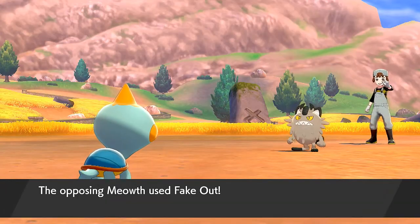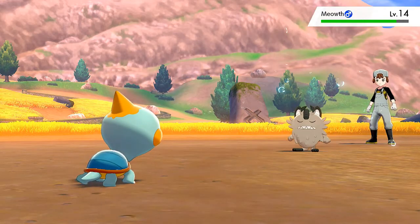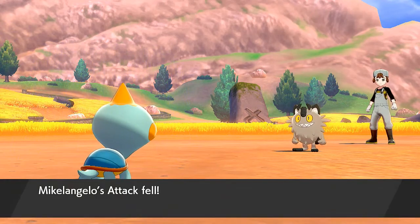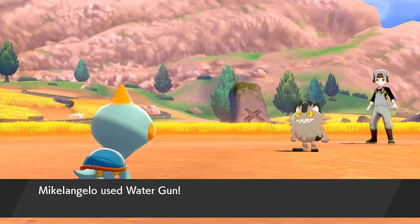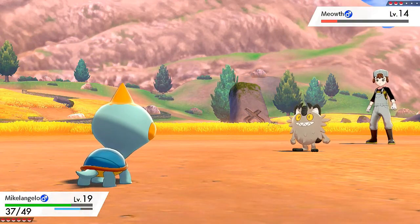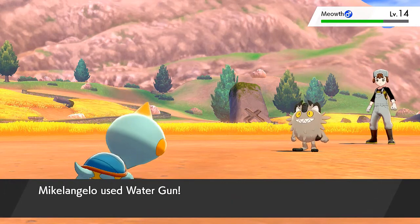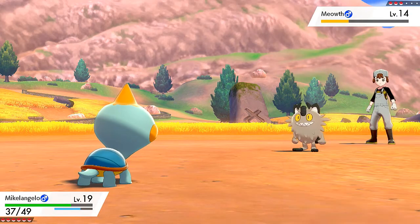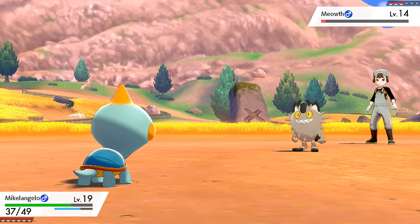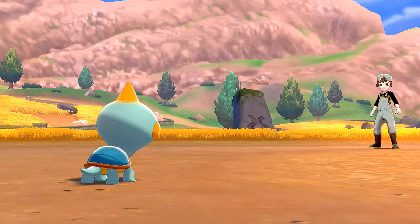Galarian Meowth is a Steel type Pokemon — it evolves into a Perrserker, not a Persian. The funny thing is the game never really explains why Galarian Meowth are the way they are. Back in Pokemon Sun and Moon they did explain the reasons for Alolan Pokemon. He came prepared with a Potion, but we go with Bite — Meowth could not move. The shoe is on the other foot, and Meowth is defeated.